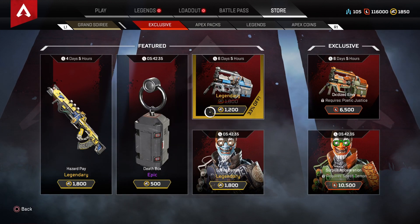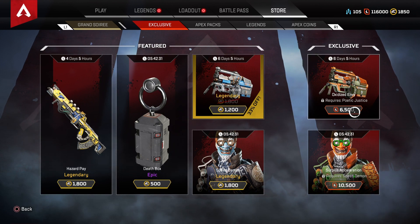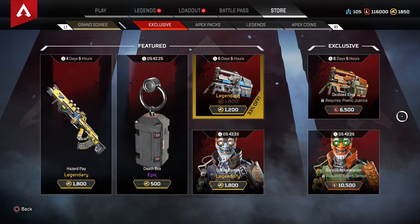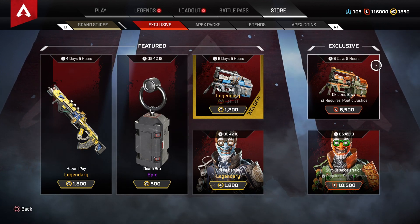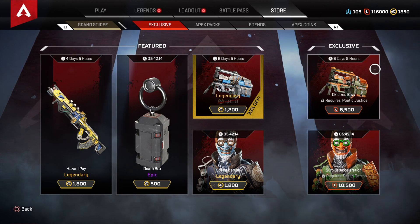Alright you guys, today we have Oxidise Envy for 6500 Legend tokens. You will need the previous weapon Poetic Justice for 1200 Apex coins.